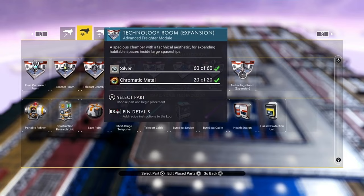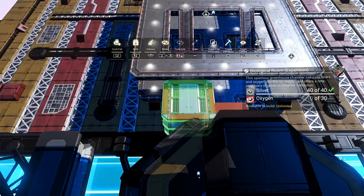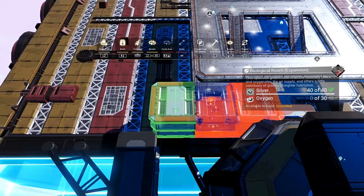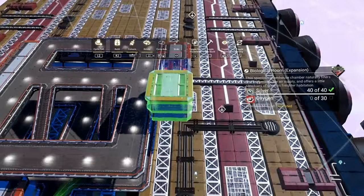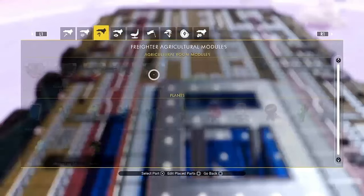Then all we have to do is go over and pick what kind of rooms we want on the outside. What I always do is start off with a biological expansion room. As you can see, we've left that gap on there for a reason. So what we do is go all the way around and fill all these out. Okay, that's that done — we've got the basis for that now.